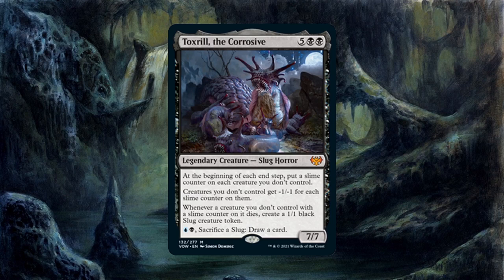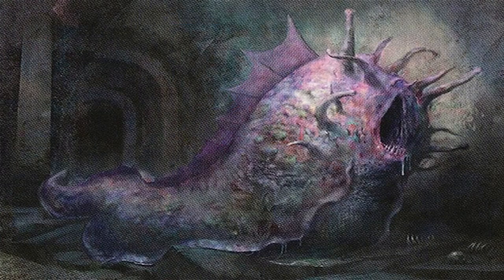The third ability is a triggered ability that triggers whenever a creature you don't control with a slime counter on it dies. When that happens, you create a 1/1 black slug creature token, which plays with its final ability — an activated ability that requires 1 blue and 1 black, plus sacrificing a slug to draw a card. Being a 2-colored 7/7 commander with 4 abilities opens the door to a lot of possible interactions. I love aristocrat and edict effects, so that was the avenue I went with Toxral — not only because these archetypes synergize so well with it, but because the deck can also run well enough independently of Toxral.